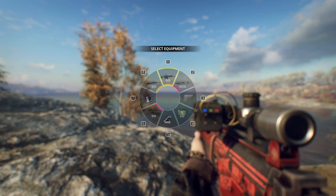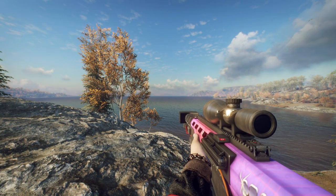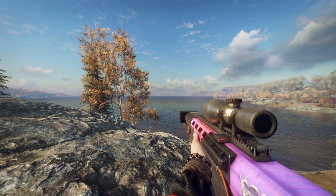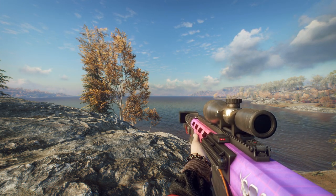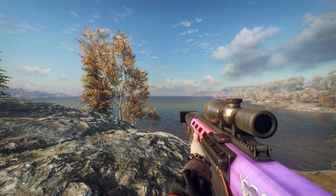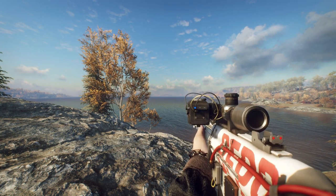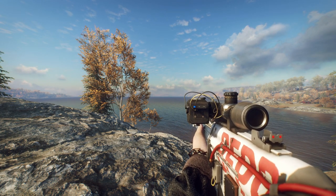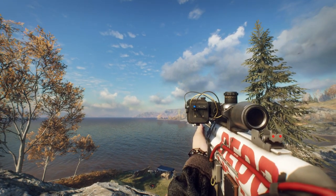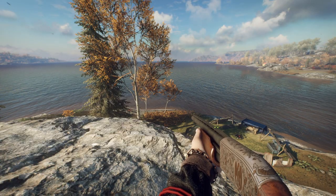Next up we have the Splash Freak skin for the PVG — a really interesting skin. I'm not entirely familiar with Splash Freak, but maybe it's like some sort of TV show from the time period or something like that. The colors on this are really radical. Then we have good old classic Bep Cola on the AG4 — Bep Cola lets you rock that red, white, and blue for any American friends out there.